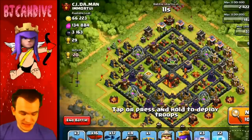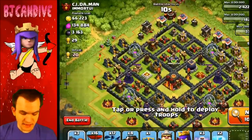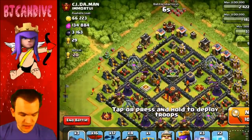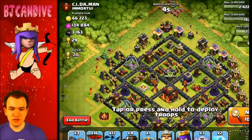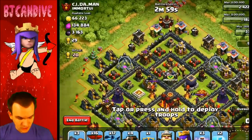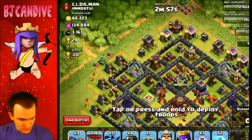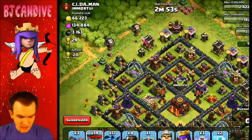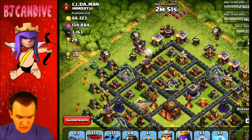Alright guys, so I did find this base here. I'm not sure how exactly I want to attack this one, but it does have two Archer Towers on the top being redone, so I think I am going to attack from the top and use my freeze spells to try to freeze those in front of the towers once my balloons get there. So we are going to go ahead and go for it. I'm going to put down a couple of my loons first, just to see if I can get any air bombs. Doesn't look like I can do that on this side.